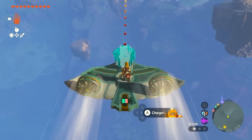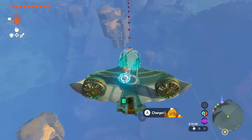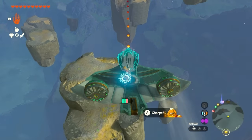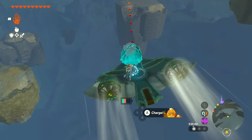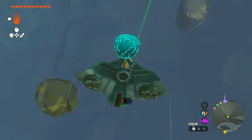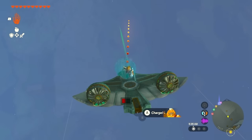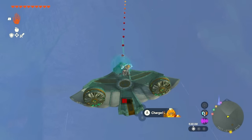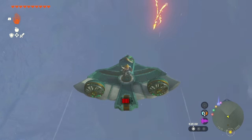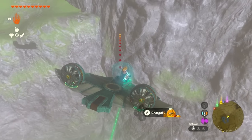Pay attention to the green beam — that's going to tell us exactly where to go. If you're in front of a rock the green beam will aim at that rock, so aim down below and navigate around these rocks carefully. Use the glider to help you go down. If you stand all the way in front it dives down faster; walk towards the back and it'll go back, right, and left. At this point just aim towards the wall — you might bang into a wall.